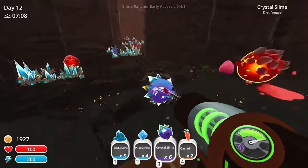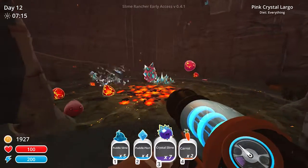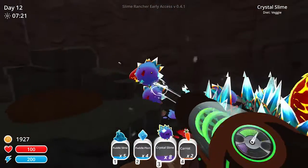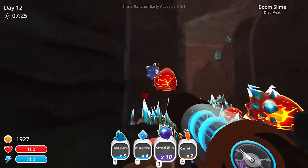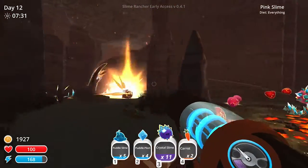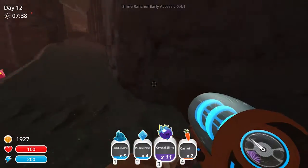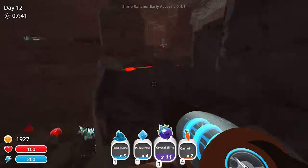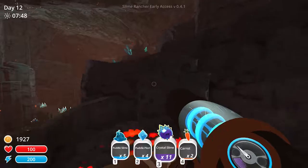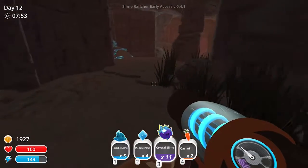Now we're gonna go explore more and collect more of these beauties. Oh my god, I love you so much! That's a crystal exploding - it's so awesome! They form crystal patterns and they are dangerous to touch. This is quite a hazardous area actually, because not only are there crystal slimes everywhere trying to kill things, but there are blue slimes constantly exploding and I don't know when they'll blow up. They just keep creating crystal spikes everywhere - so awesome!